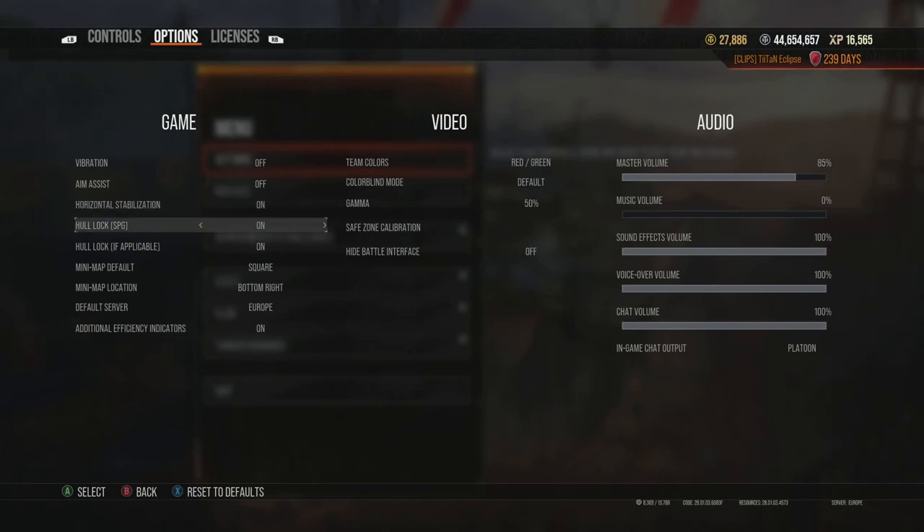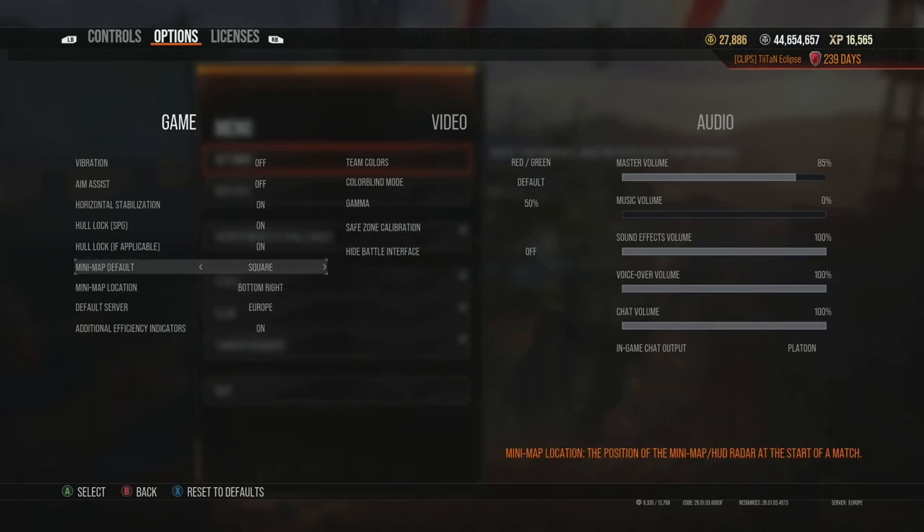Make sure to have horizontal stabilization on. Hole lock I always have on for SPG where applicable. The mini map — another key setting — turn that to square. Don't use the compass; it's terrible. You can change it in-game anyway by holding left on the d-pad. The compass doesn't show you any information you don't already know, and nine times out of ten you can see where opponents are with the square map.